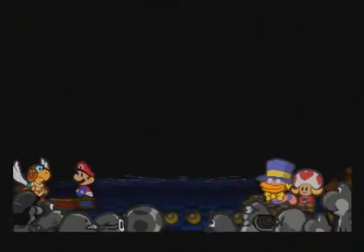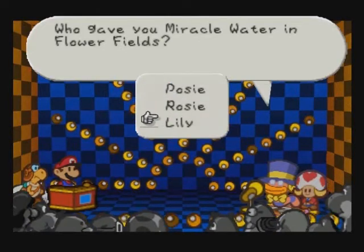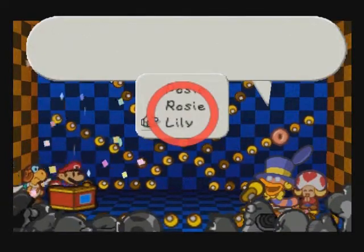Question: Who gave you Ama Water in Flower Fields? It's the Lily Pad, or you can just remember it as Lily. Lily Pad, Lily — works out really well.